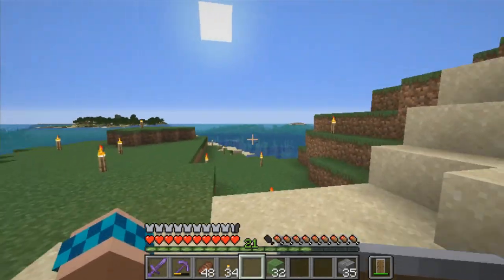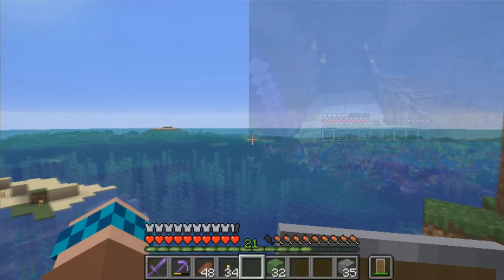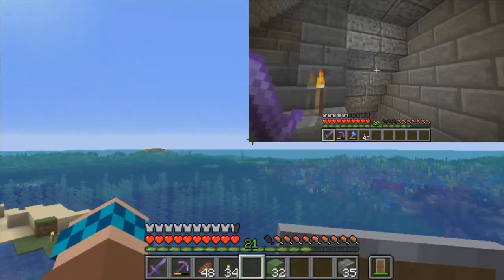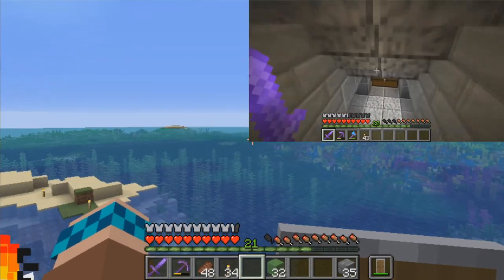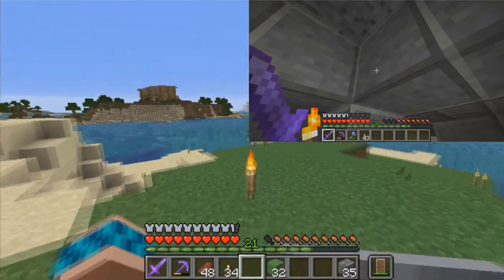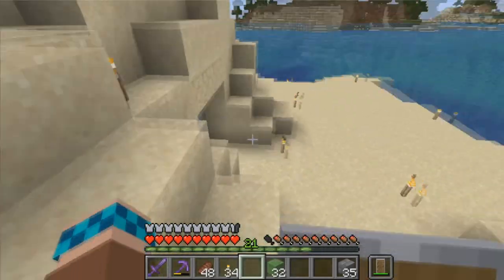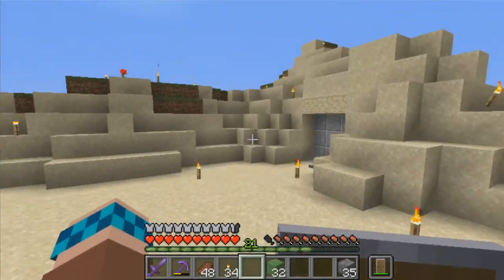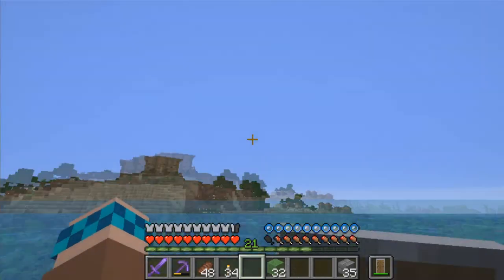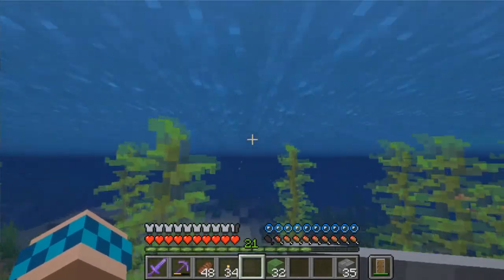That tree farm is powered by a skeleton spawner — you can see the bubble stream, it's just a tower of kelp right over there. It's a far swim so I'm not even going to attempt to do it. That should be everything that's happened between episodes recapped in one fairly messy take, but I'm not going to cut it because I don't intend to cut on the first half — or the world tour half — of the episodes.